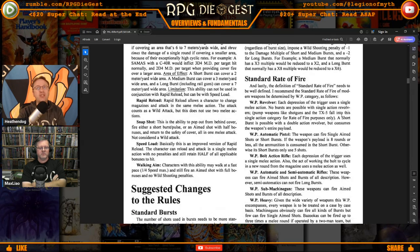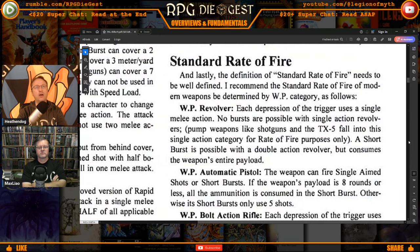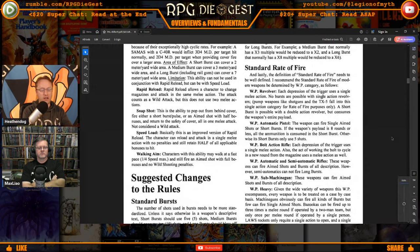The standard rate of fire for modern weapons is defined as follows: a revolver uses a single melee action per shot and no bursts are possible; pump weapons like shotguns fall into the single-action category for rate of fire purposes; a short burst is possible with a double-action revolver but consumes the weapon's entire payload. For automatic pistols, the weapon can fire a single aimed shot or burst — if the weapon's payload is eight rounds or less, all ammunition is consumed in the short burst. This is an alteration of what single, short, and long burst actually do to be more in line with how the gun actually works.